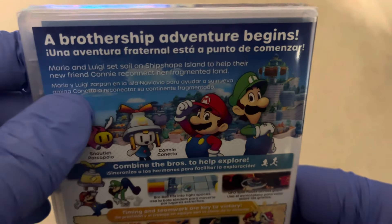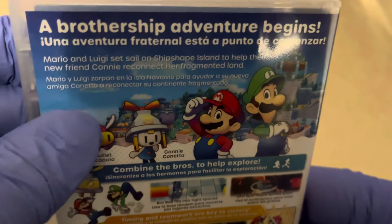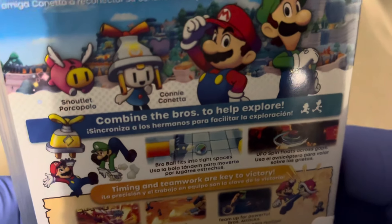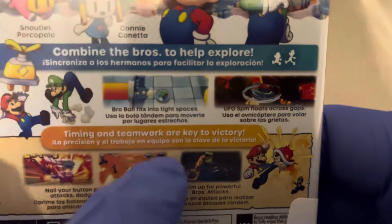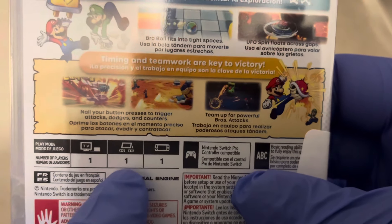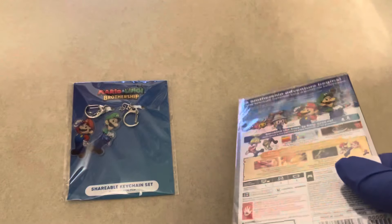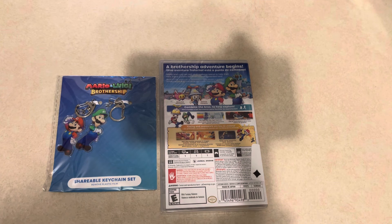A brothership adventure begins. Mario & Luigi sail on Ship Shape Island to help their new friend Connie reconnect her fragmented land, and combine the bros to help explore — timing and teamwork are key to victory. There are some screenshots there. It is one player on TV, tabletop, and handheld mode. Unreal Engine, Nintendo Switch Pro. Honestly, I don't really buy too many games if you can't play with a Pro Controller, I'm going to be real.